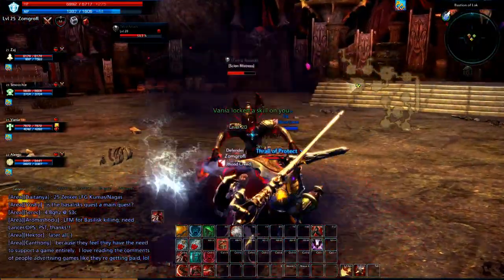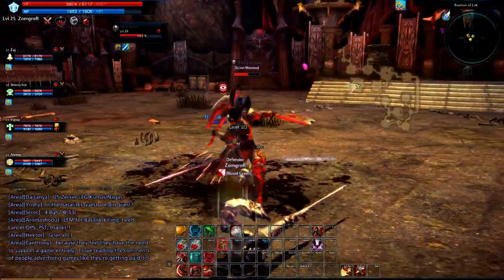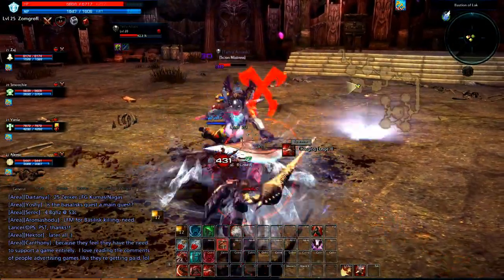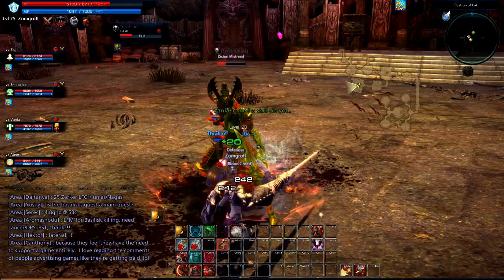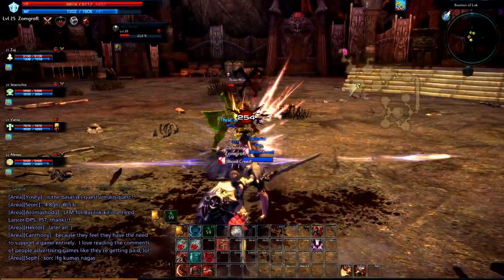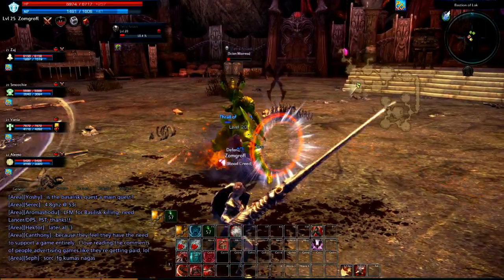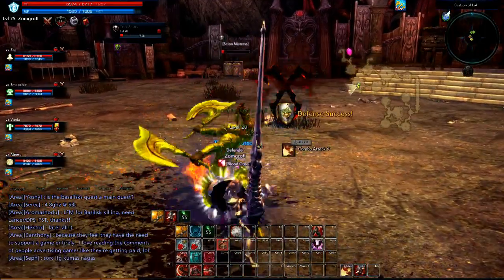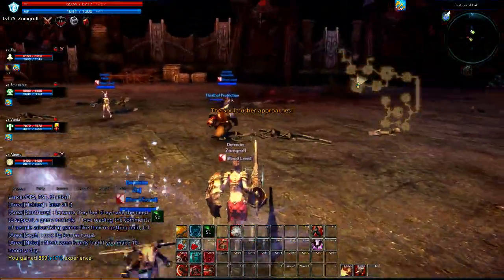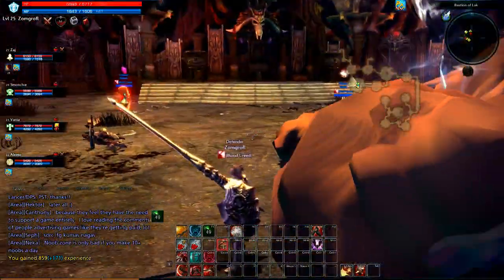When she dies, a rock boss is going to spawn in the middle of the room. She does have a fair amount of health but she doesn't really hit for much. The main thing you're going to have to watch out for is just getting your mana back and whittling her down. Now she's about to go down, and we're going to see the giant rock monster spawn.